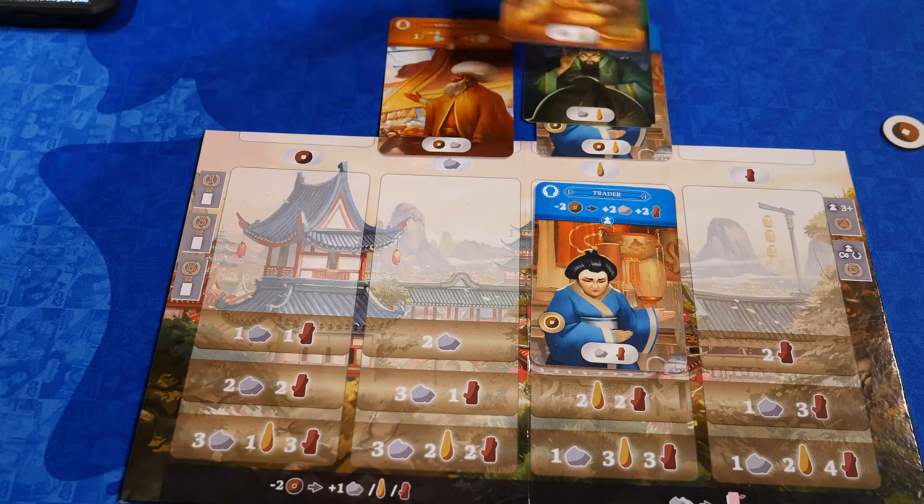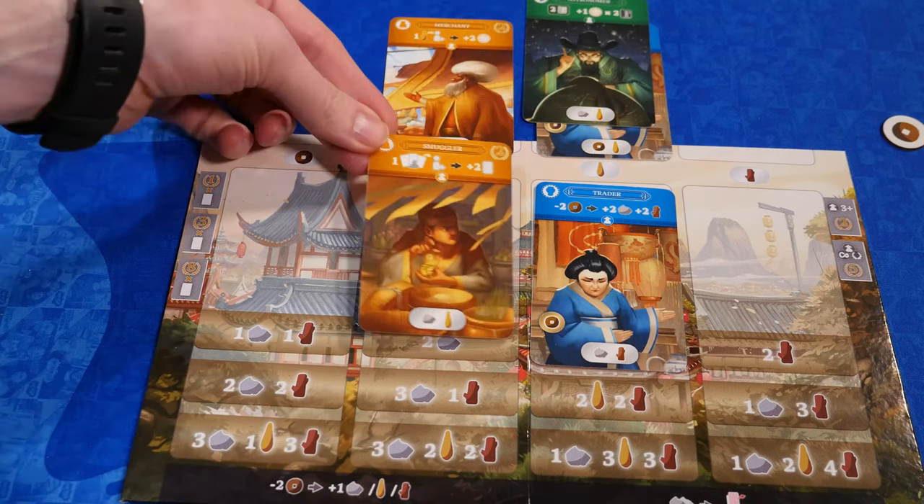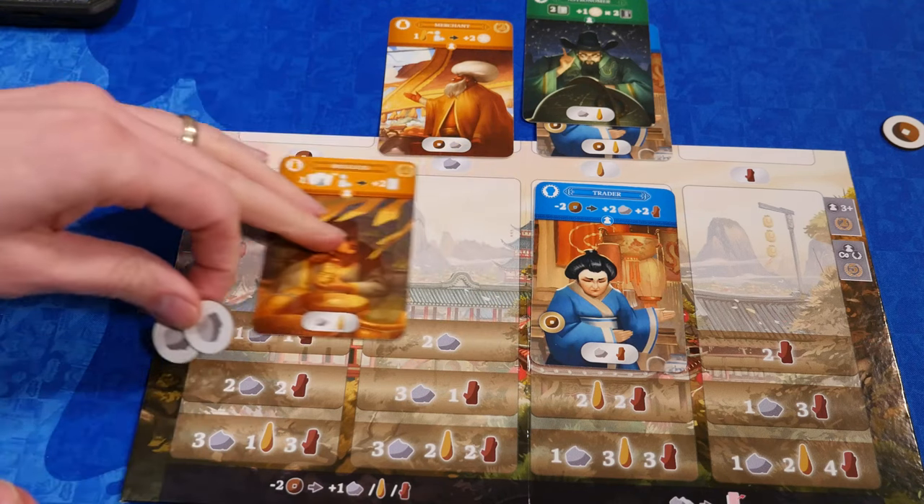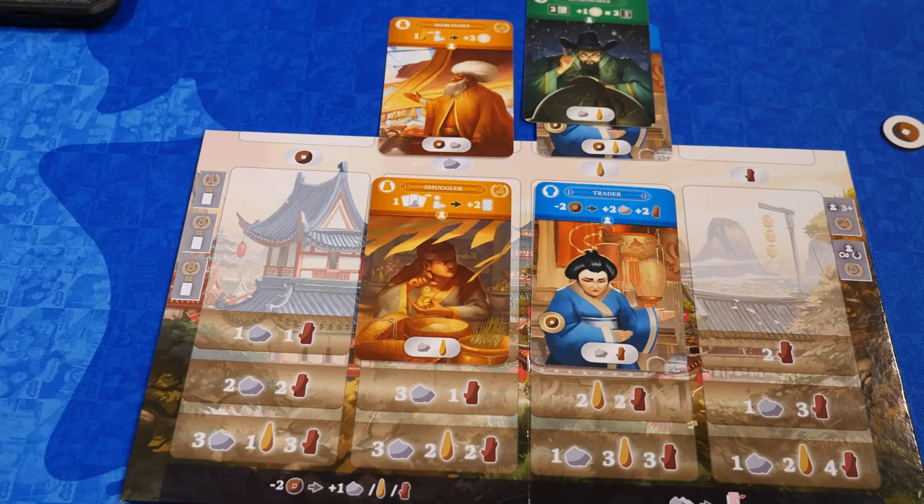Then any characters activate that are in the corresponding district. If you build, that's the third type of action, you are taking the topmost card from any gate and placing it in an available space in your district, paying the required cost. Some cards even have an additional cost, like a coin. Some cards have immediate effects, which you would do immediately. Once per turn you can also purchase a resource for two coins and or steal a card from another player's gate.